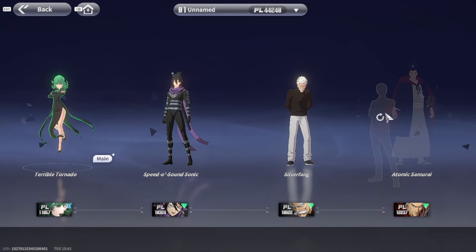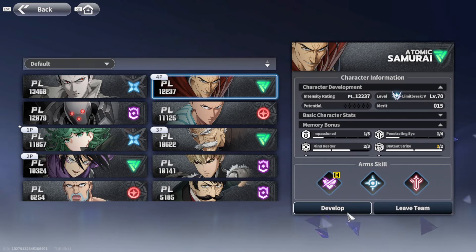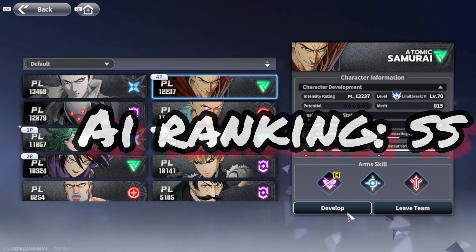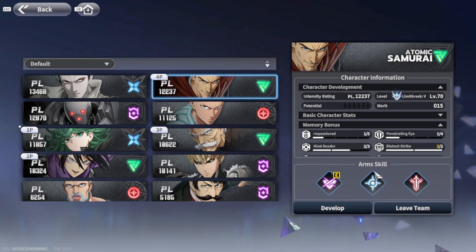He actually performs really well with the AI. My ranking goes from Triple S tier all the way down to D tier. For AI, I have to give him Double S tier. I would not give any character Triple S for AI simply because the AI typically just isn't good enough. I thought he'd be B or C tier, but after a deep dive into his kit and testing, his AI performance is actually pretty good.